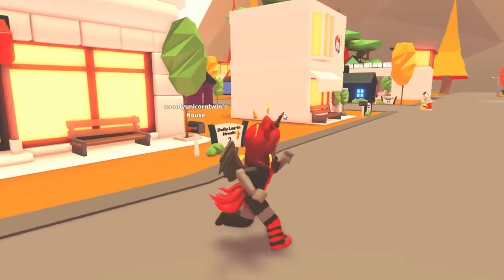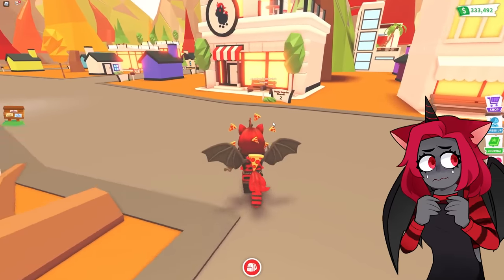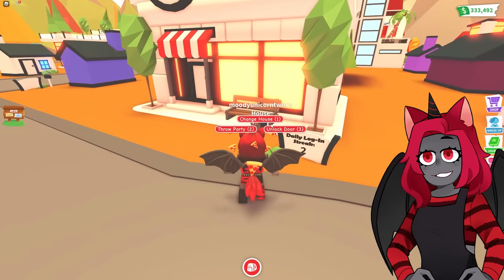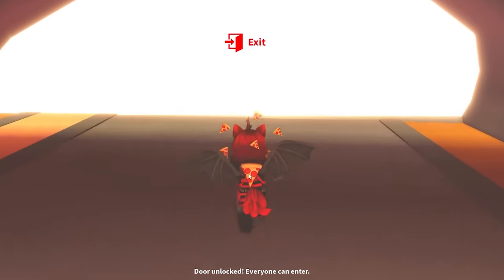I have my daycare house out just in case someone wants to go in and take care of their pets. Oh wait, is it locked? I might have it locked — let me unlock that. There you go, it's unlocked. Now let's go out into the world and do what we said we were going to do.